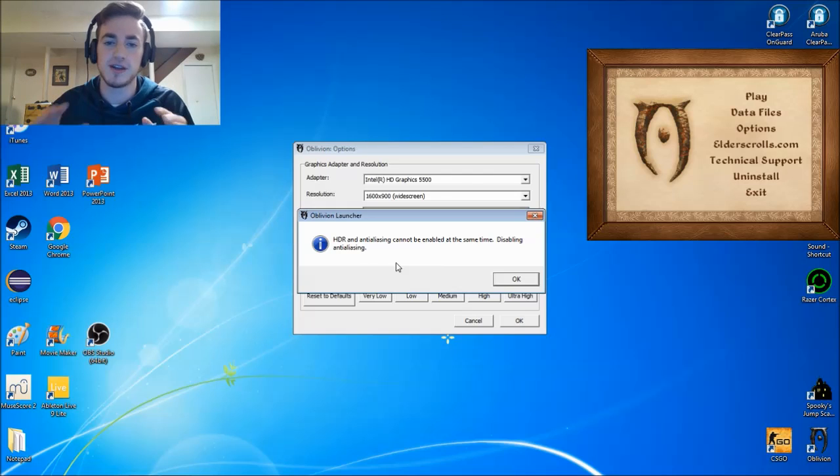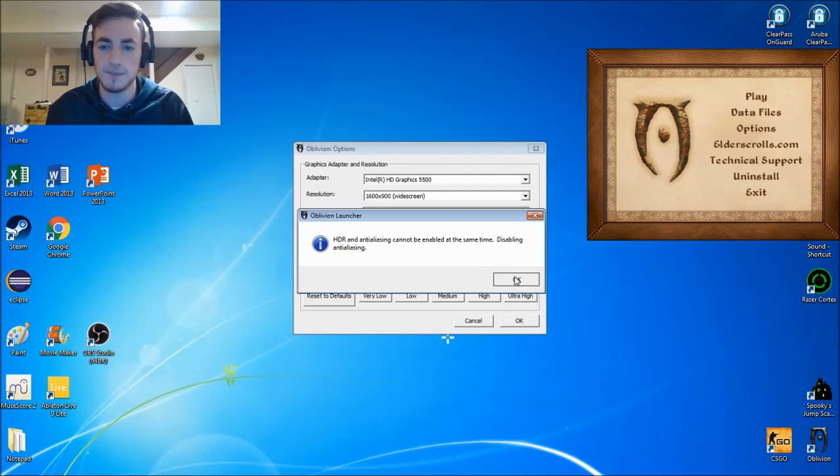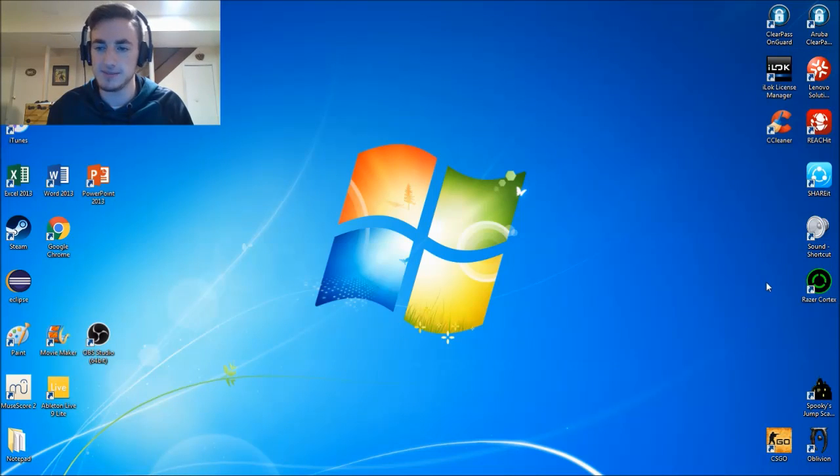This message is just telling us that Anti-Aliasing and HDR cannot be used at the same time, so just click OK. Click OK and exit.